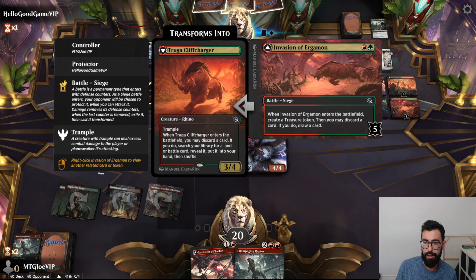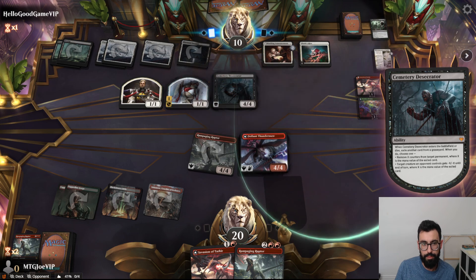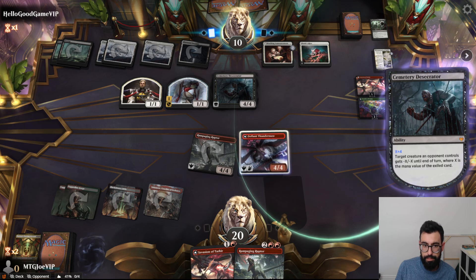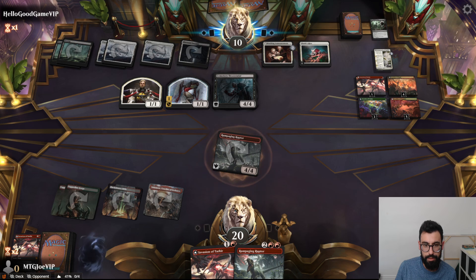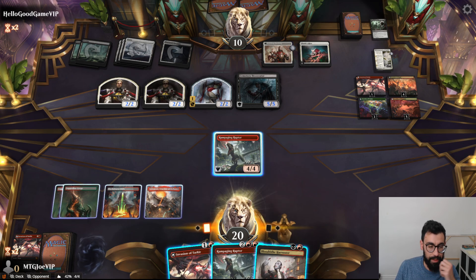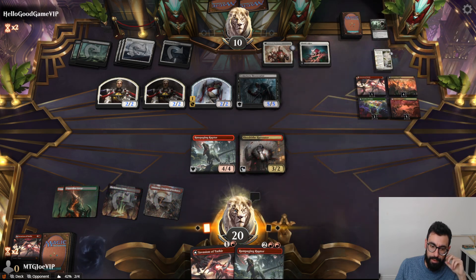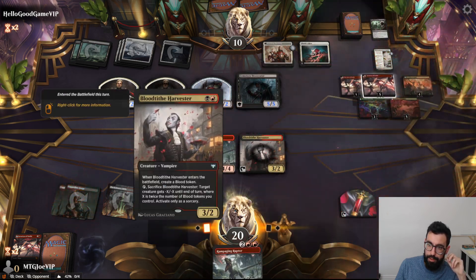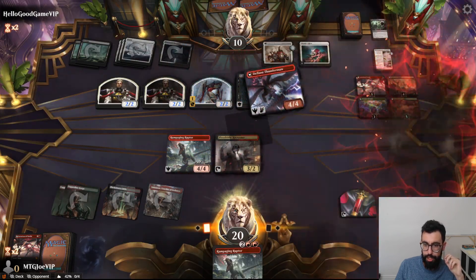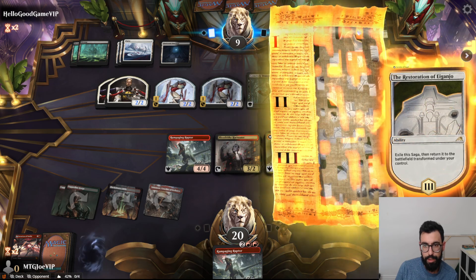The big thing I noticed: a lot of these Battles are at 5 defense counters — whereas if you could get them to 4, this flips on its own, which has some utility. That's annoying — now that gets to 5. So we're just going to go and get our Dragon. Next turn I can do a pump at least, so it has some value.